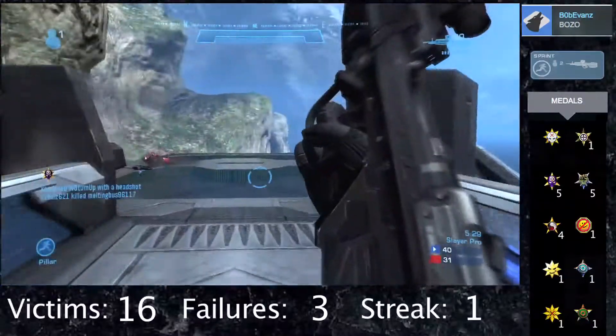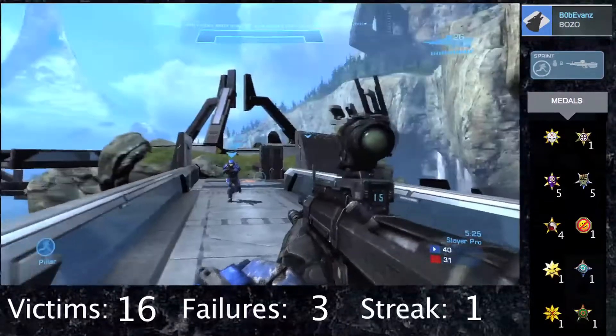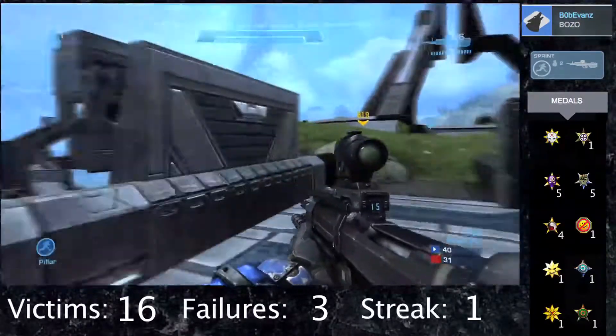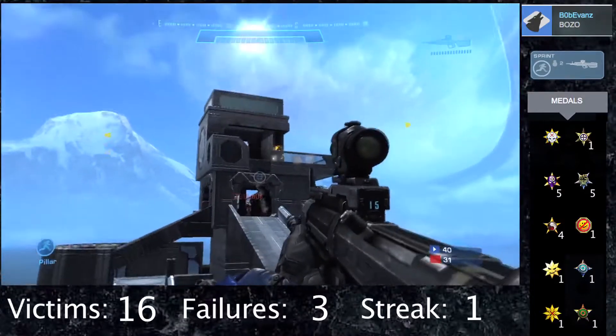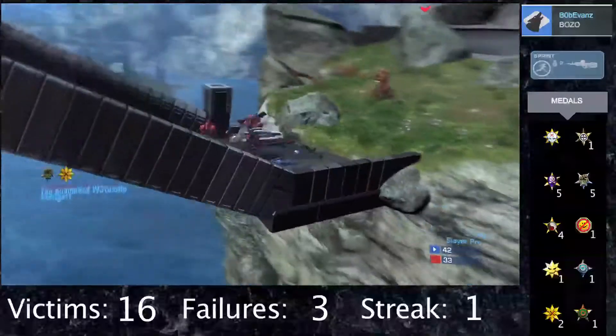I think we did a pretty good job of controlling this map as a whole. As you see, they're throwing grenades at us. That random on our team liked to throw grenades but he was pretty good with the gun. Right now they've taken over control of the top tower and we're just going to try to push back in here. I just get a tit for tat kill there.